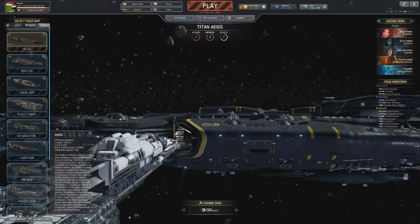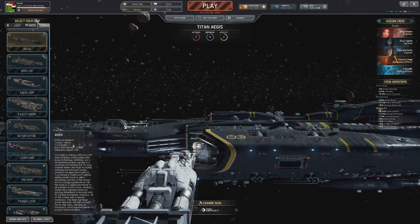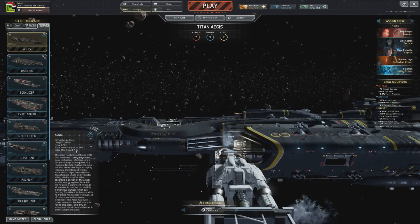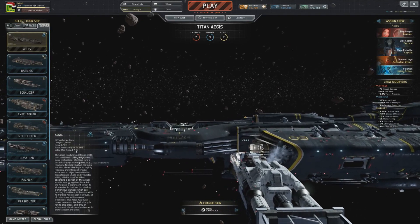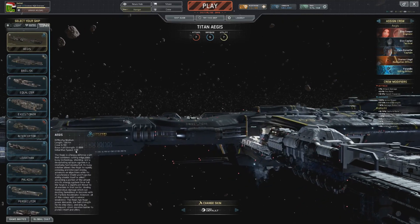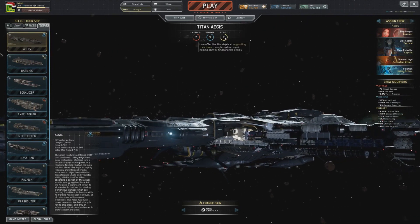The Aegis is a heavy ship, although a bit weird in that regard. Difficulty is rated as medium, a total length of 1664 meters, base hull strength of a very good and solid 12,000. Initial max speed of 430 — this is the fastest heavy that is out there. The Aegis is extremely mobile. It has an attack rating of 7, defense rating of 9, and a utility score of 7.